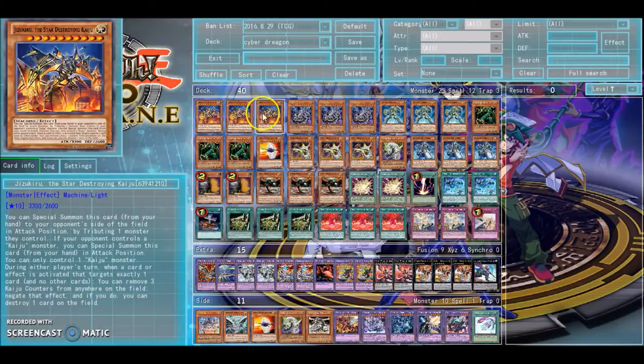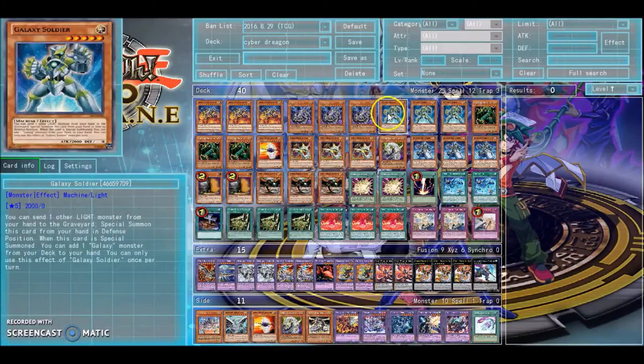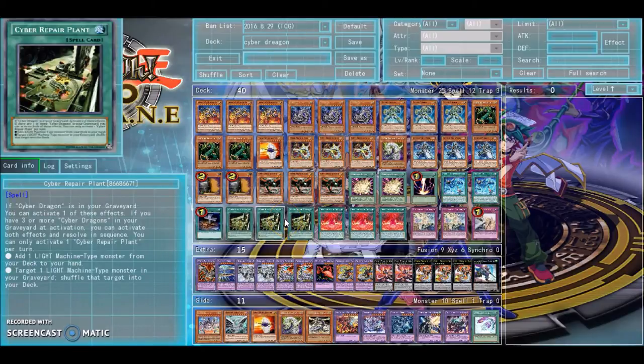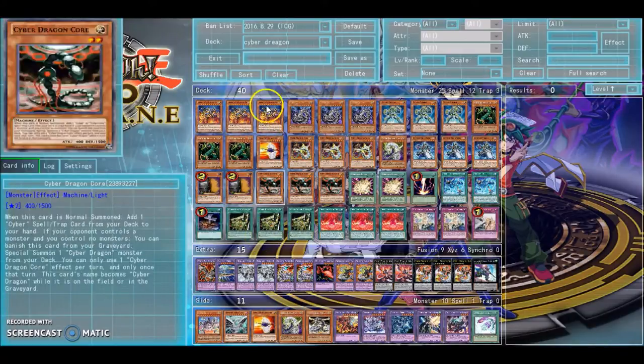Three of the Kaiju — the reason why you run three is because, A, he's a target for Chimera Tech, and B, once you get a Cyber Dragon Engrave, you can just search him from your deck without having to play Slumber. So you can search a Kaiju without having to play Slumber, which is pretty nice.